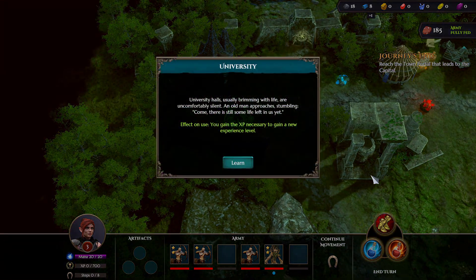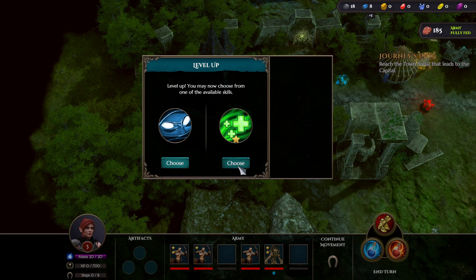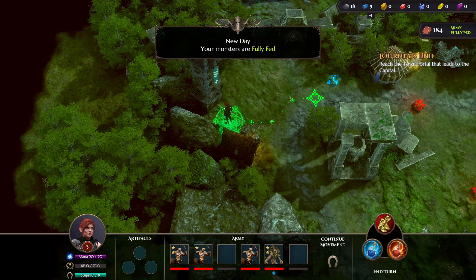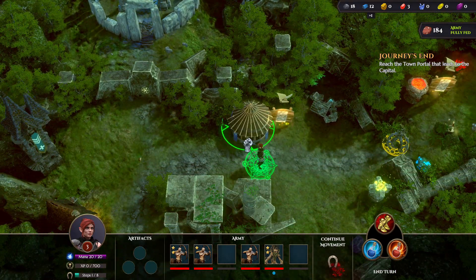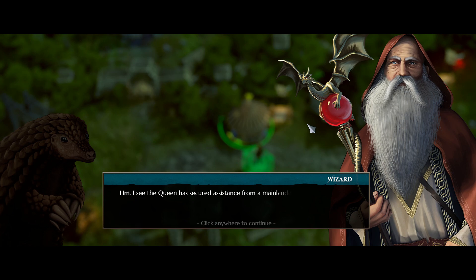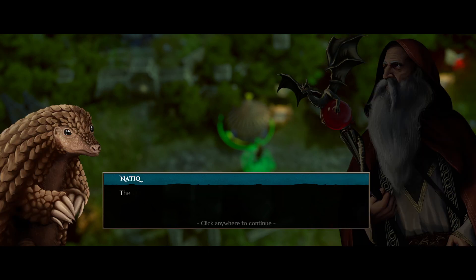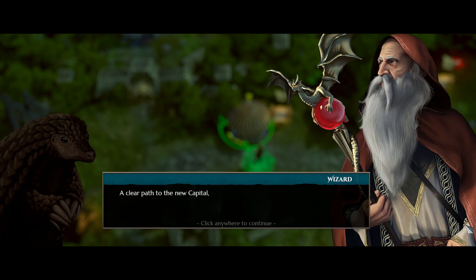Heading north we gain more XP from a building. This time we're offered basic swiftness - a 5% dodge chance increase - or advanced health for seven extra health points. The reliable extra health wins out. Ending the turn again with full hit points and we're completely fine. Ahead is the supposed route back to base but it's sealed off, so we need to visit the wizard at his wizard hut to open the way.